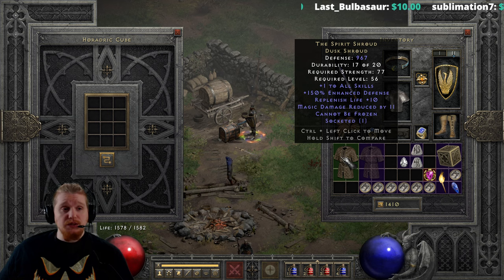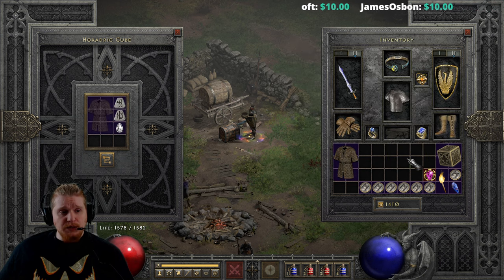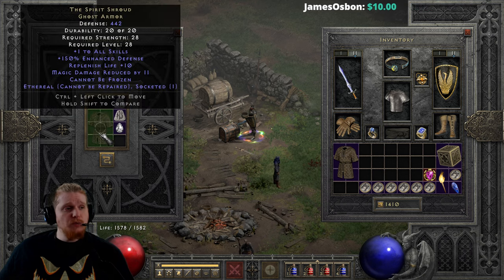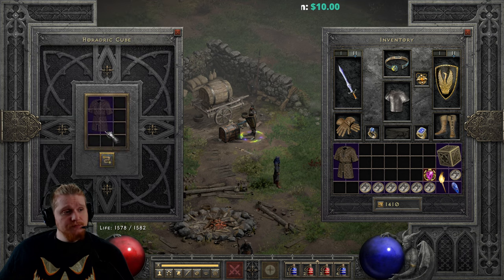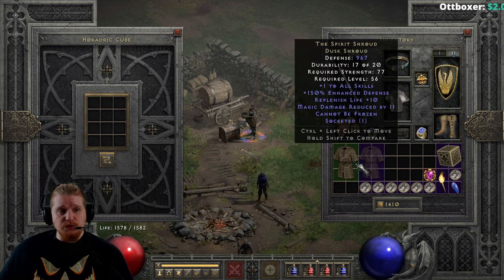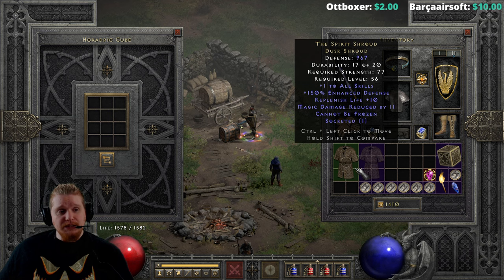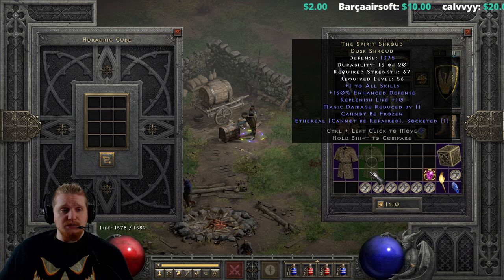It goes up very nicely in defense and in usability. The strength requirement doesn't go up so high that it's untenable — 77 is low enough for most characters with absolute ease — and level 56 is also very low, which makes this still a mid-tier armor even when it's upgraded to its Elite form, which is very nice. The Ethereal version can also be upgraded with a Limb, a Coe, and a Perfect Diamond, going from 442 defense and 28 strength at level 28, to 1375 defense, 67 strength requirement, and level 56. The Spirit Shroud Ghost Armor does upgrade very well to the Spirit Shroud Dusk Shroud, and is a solid find, especially in the Ethereal version, usable very nicely on a lot of Mercenaries where you'd want plus two skills and cannot-be-frozen together with a decent amount of defense.